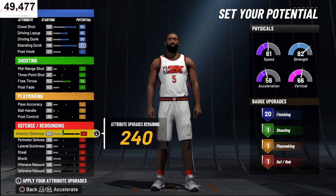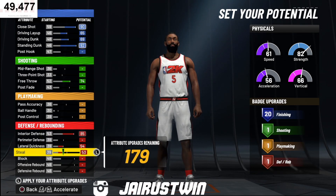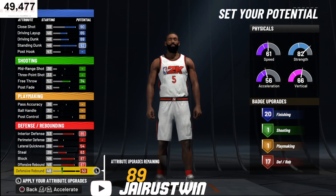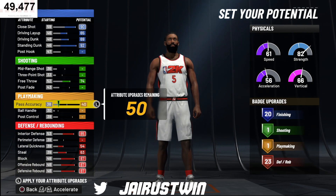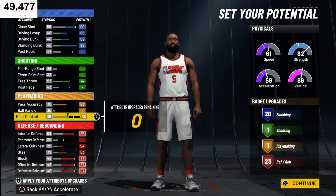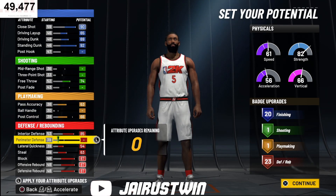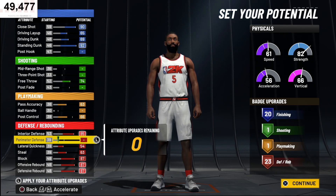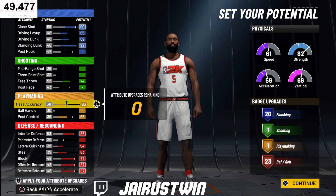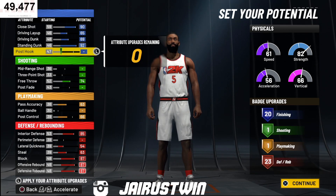We'll come back to playmaking, but here we're going to take interior defense all the way up, lateral quickness maxed out, steal maxed out, block maxed out, and offensive and defensive rebounding both maxed out. Pass accuracy we're taking all the way up, and then we're going to use the rest of our badge points on post control. You don't need perimeter defense — you're not guarding the perimeter on this build. You've got high defensive ratings, you can knock down a free throw, you've got good pass accuracy for outlet passes, and of course we've got our finishing.